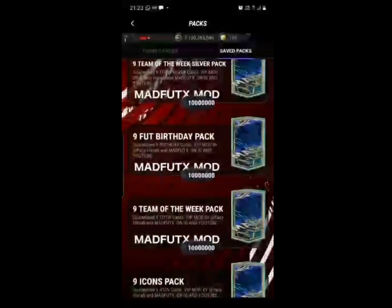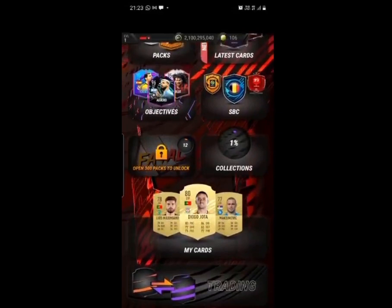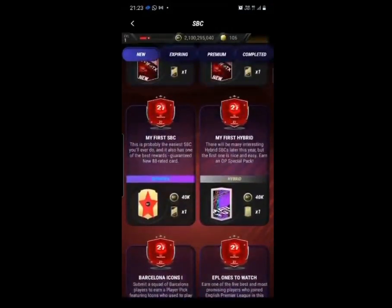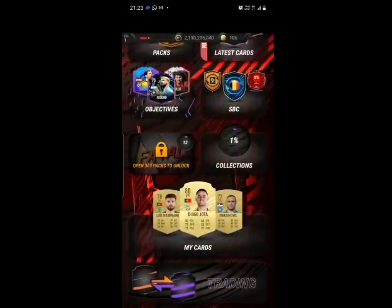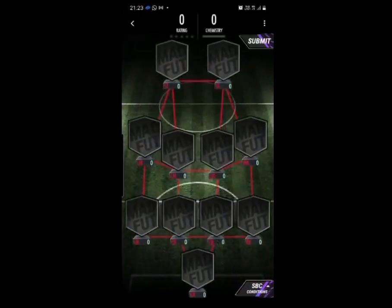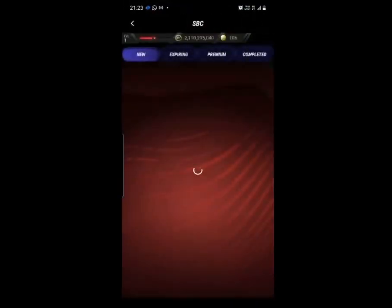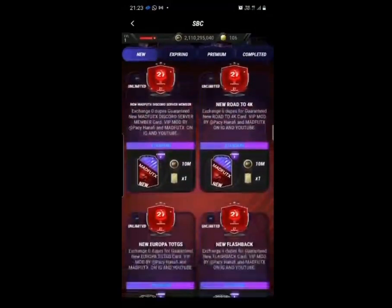There are so many custom packs for you guys. You can go ahead and complete various free SPCs to get more custom packs that will be unlimited — and they even work for 1.3.2 as well. For completing free SPCs we still get custom packs — about 1 million or 1 billion packs, and 10 million coins for completing all of those. That is absolutely incredible.